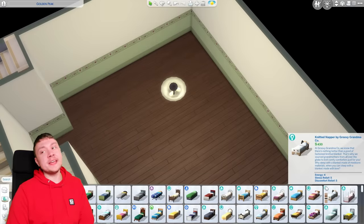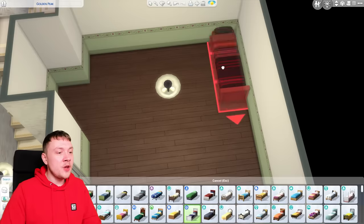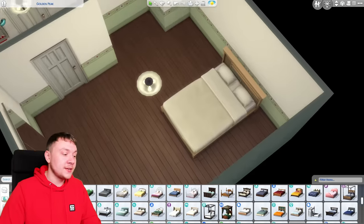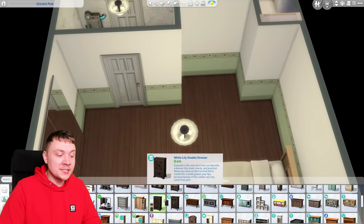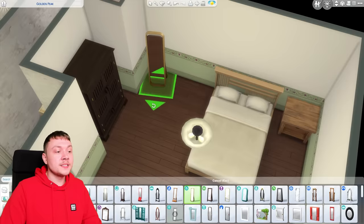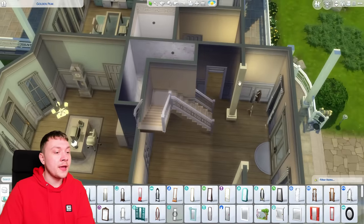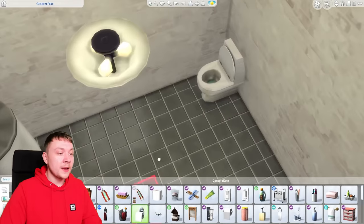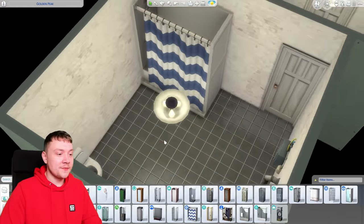In Discover University there's already a roommate system. I don't know if it's really that different to renting out a basement, because you could literally put a basement downstairs and rent it out to a roommate, and you can even lock the upstairs rooms so they can't use any other room of the house. So it's not that special — it's not anything groundbreakingly new. But I guess it's a new way to go about it and earn money off it in a way that's a bit less glitchy than the Discover University system.